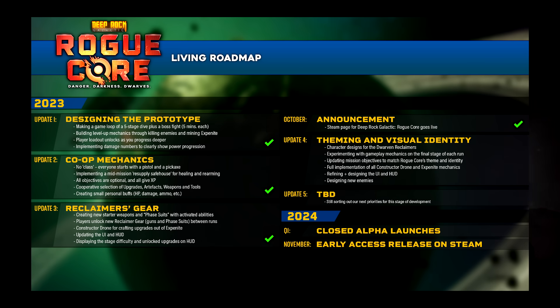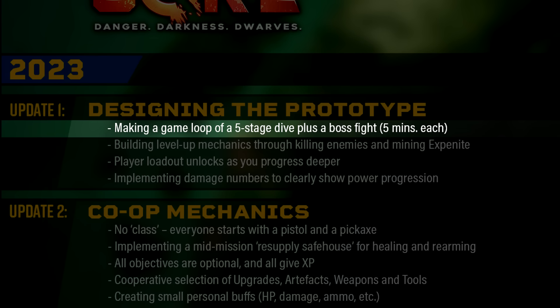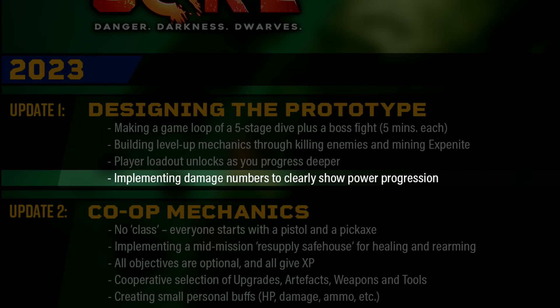Moving on to the roadmap — there's a ton of information presented here. I assume this was made in an attempt to emphasize their open development. Apparently Rogue Core has already gone through three updates. Within the first update the basic mechanics are mentioned: the five stage dives with a boss fight, then using Exponite to upgrade, player loadout unlocks, and damage numbers. Wait — we are finally getting official damage numbers? It does make too much sense for a roguelite game.